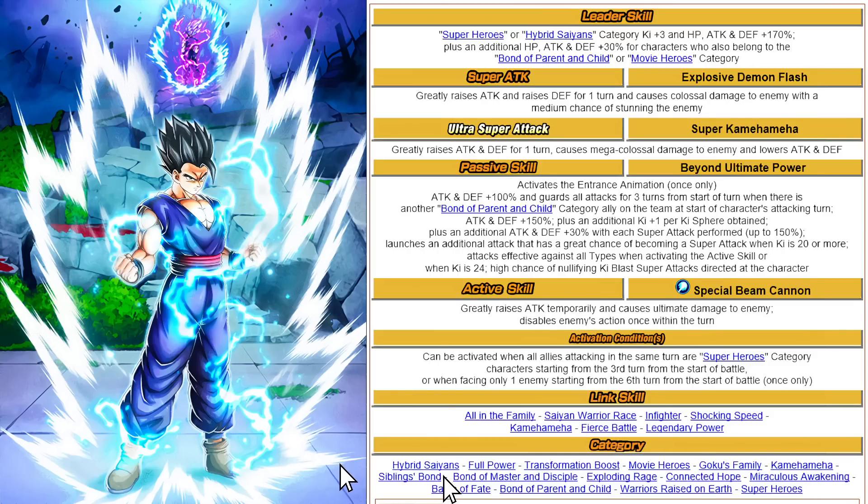A strong point, though, are the categories — he's on a ton of them: Hybrid Saiyans, Full Power, Transformation Boost, Movie Heroes, Goku's Family, Kamehameha, Sibling's Bond, Bond of Master and Disciple, Splinter of Rage, Connected Hope, Miraculous Awakening, Battle of Fate, Bond of Parent and Child, Warriors Raised on Earth, and Superheroes. Very, very good overall. I think we were so disappointed about Beast Gohan not being playable as a transformation that we're kind of downplaying how actually good this unit is — primarily his leader skill and his categories.